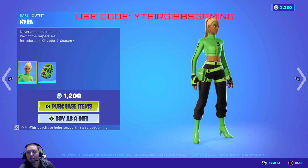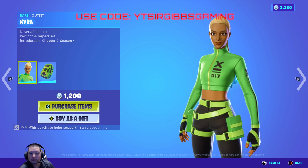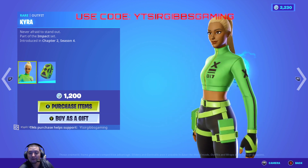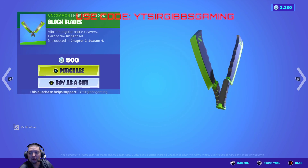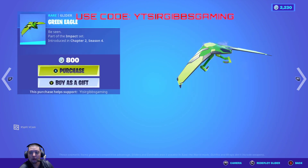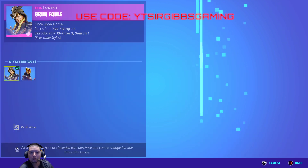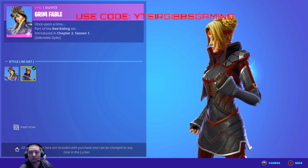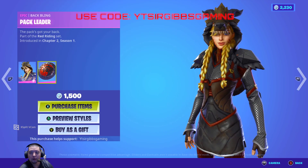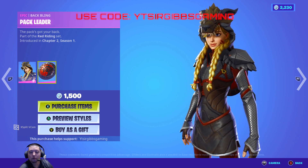The Kira skin is back in the shop for 1200 V-Bucks. They seem to advertise this one a lot — it comes back in the shop like a zillion times. Anyways, Block Plays is 500 V-Bucks, she's 1200 V-Bucks, Flatter is 800 V-Bucks. We've got Grim Fable back in the shop for 1500 V-Bucks — pretty cute skin. I kind of want to buy it one day.